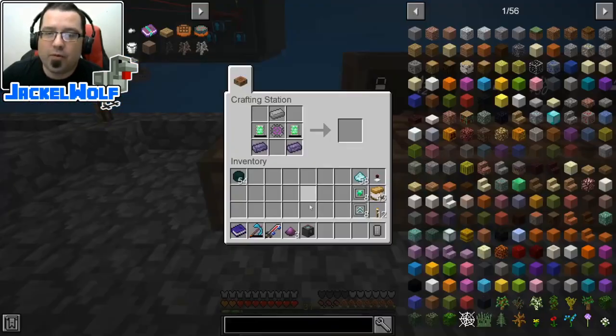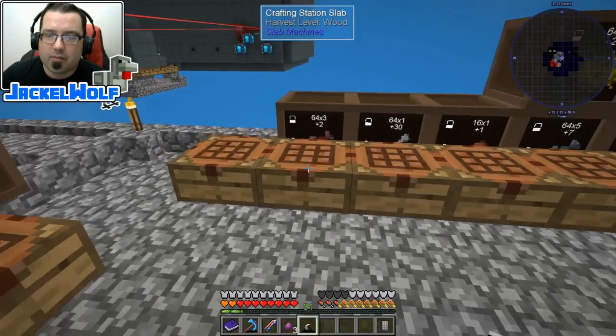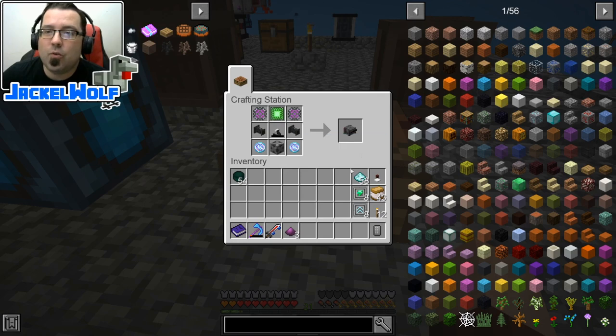So we're going to come over here and place the personal chest, two refined obsidian ingots, two energy tablets, an atomic alloy, and one piece of steel — that gets us a robot. Now we're going to take the robot and come over here to our final stage. So one robot, one steel casing, one basic control circuit, two atomic alloys, two logistical sorters, and two teleportation cores. That gets us our digital miner.